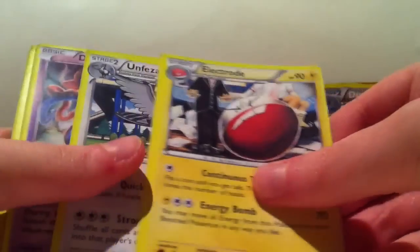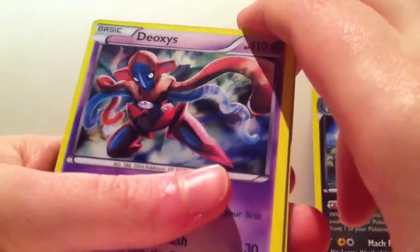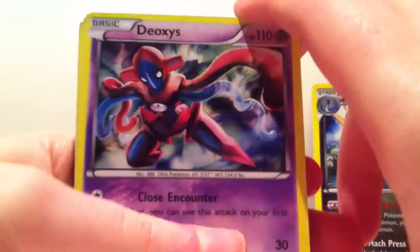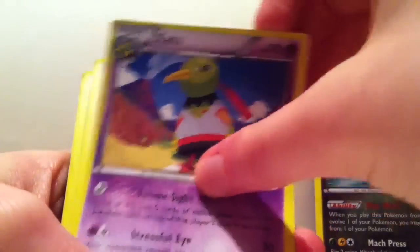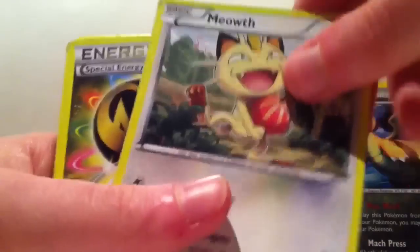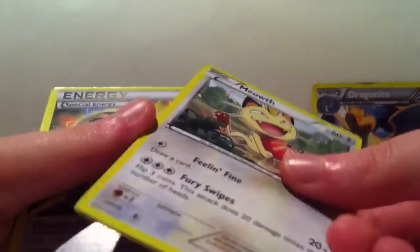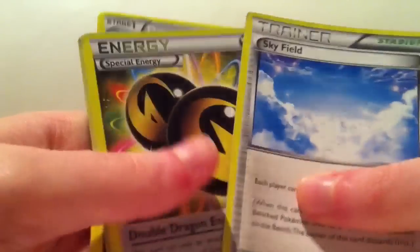Let's have a little look at what else we have. If I remember correctly, was that Deoxys supposed to be a holo? You can't really tell very well, but there it is. At least all the stuff is from the right set — the cards out of the booster box were from various different sets, so at least they got it right on this one.